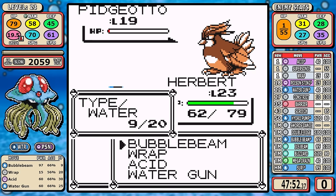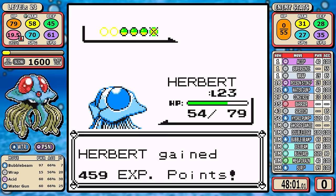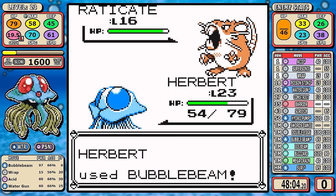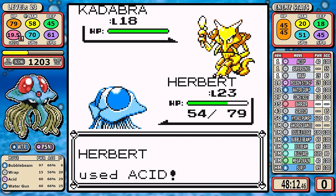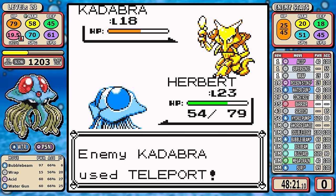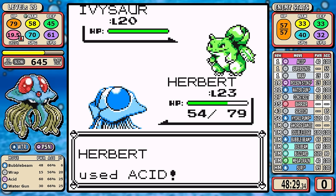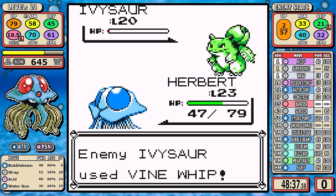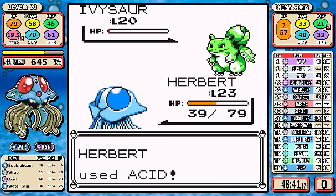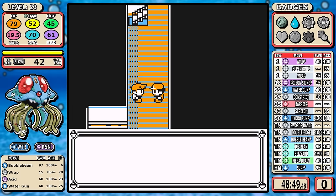Some bad luck — Bubble Beam doesn't knock Pidgeotto out, it lives on just one HP, and of course the computer throws out Sand Attack. I still win, and let me remind you: even with all the Sand Attack misses and extra time, it would be just as slow or slower if I'd used Wrap at the start. Wrap is a slow move, and I hate Sand Attack.